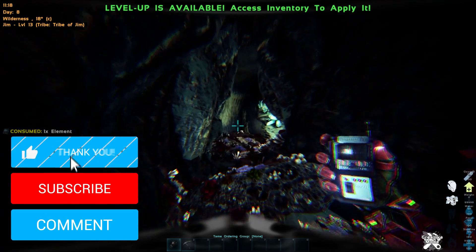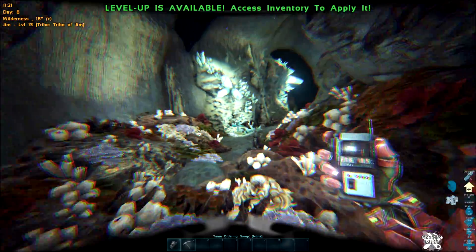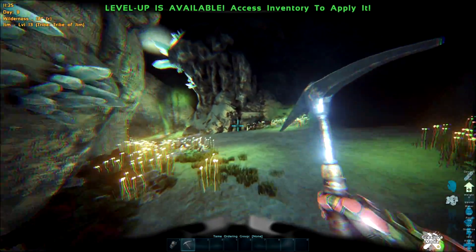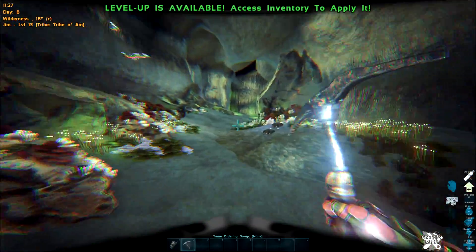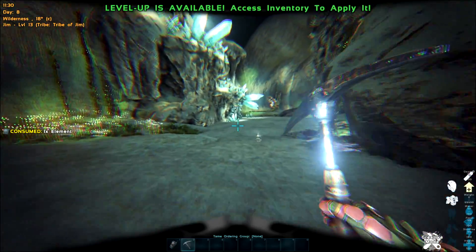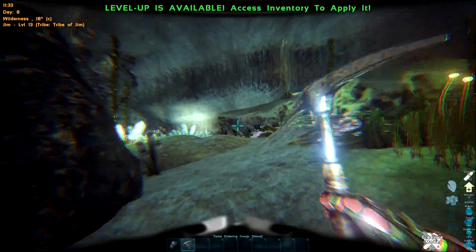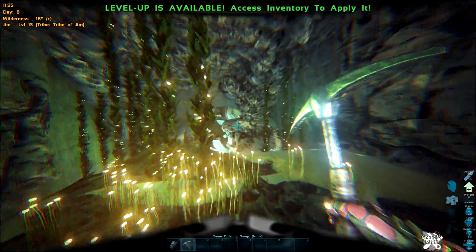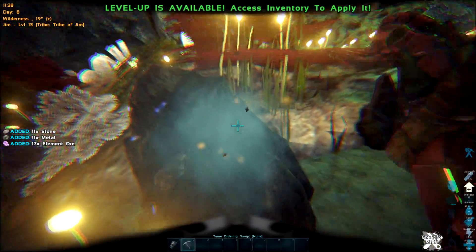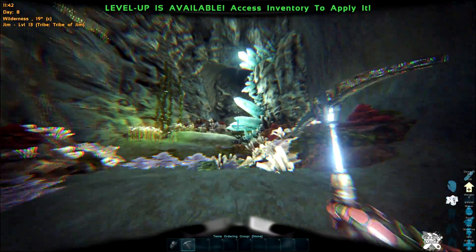Just follow the cave all the way down — be careful because there are nasties in here as well, and element ore rocks. These little pink rocks give you element ore — quite a few of them down here, that's another good find. There's also lots of oil down here. Anyway, we want the artifact.